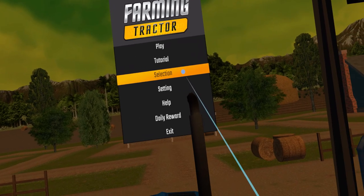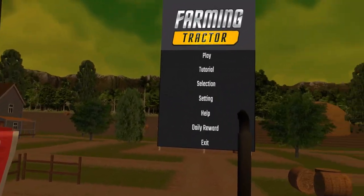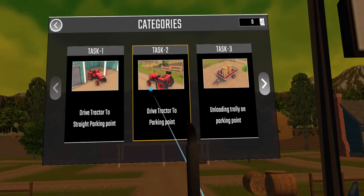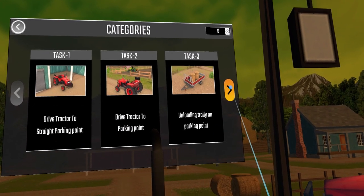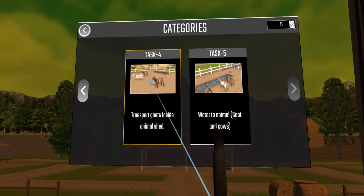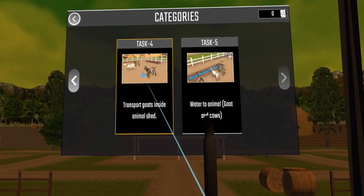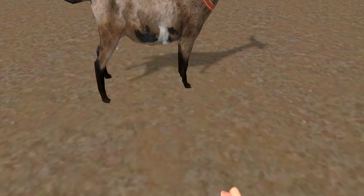The one thing to note is that I did upgrade my tractor. This is the most expensive tractor, so I don't have a lot of money. I can't do certain tasks because I don't have enough money. But what I can do is this one — I'm going to transport the goats and also water the animals. Let's do task 4. These are the very beginner ones, and I think this is good because it shows you the basics.